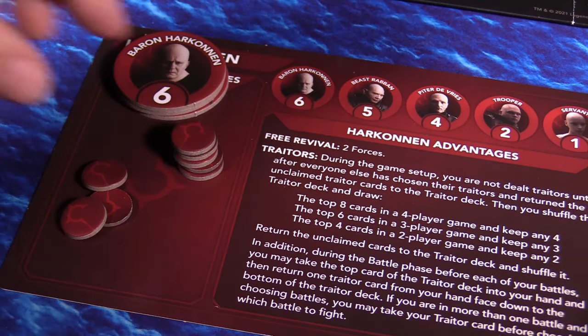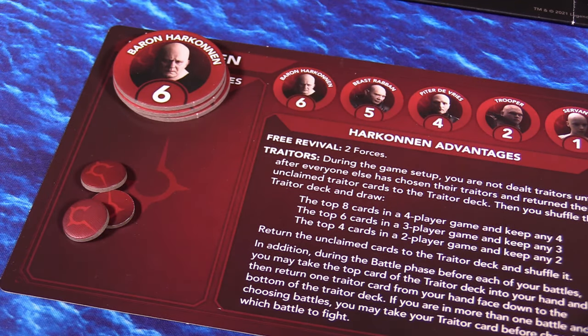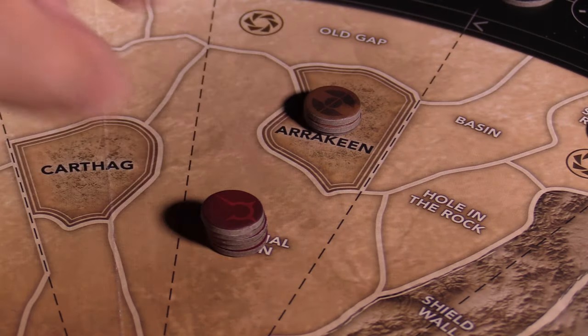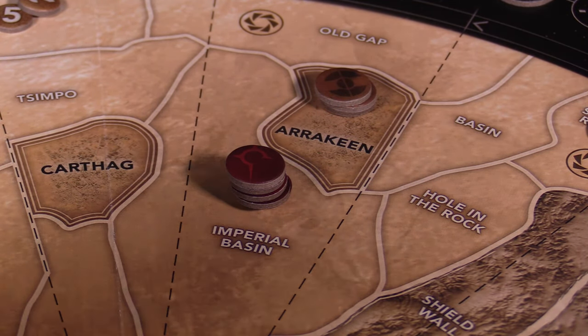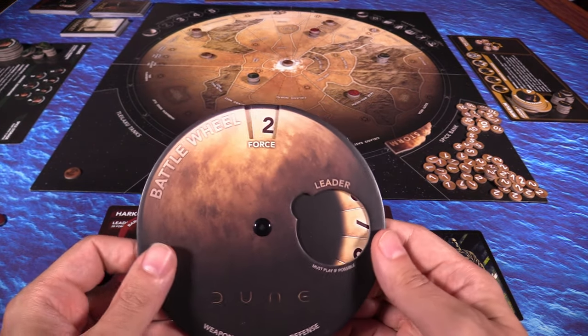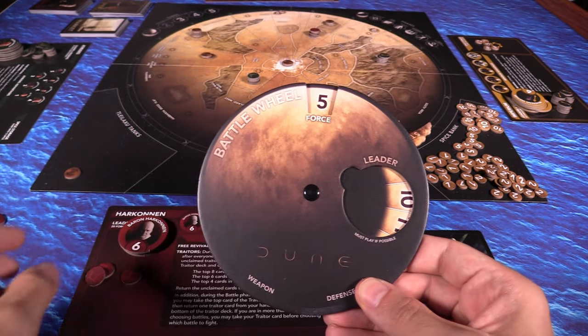Each player may pay one spice per force to ship them from their player board onto any region on the map board, except those regions within the storm. After that, each player can move any number of forces from one region to any other region within three spaces away. Once each player is done moving their forces, any region with more than one faction's forces present will engage in battle.